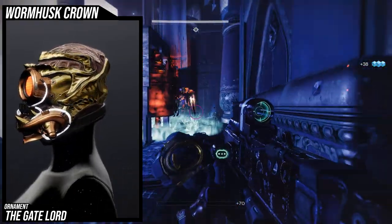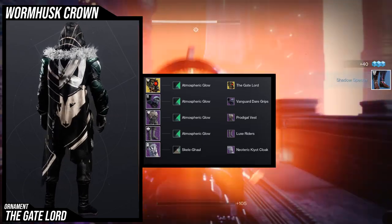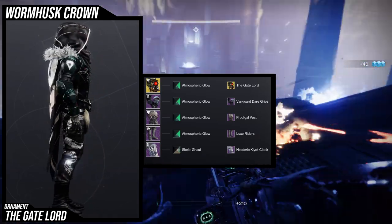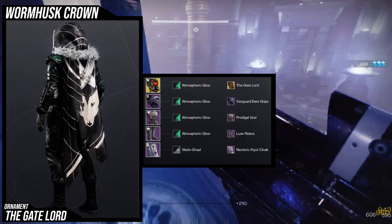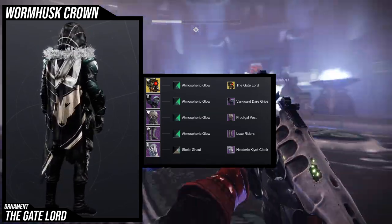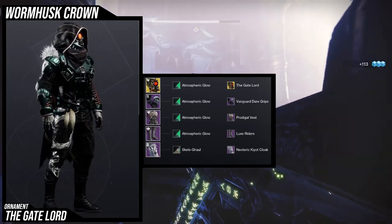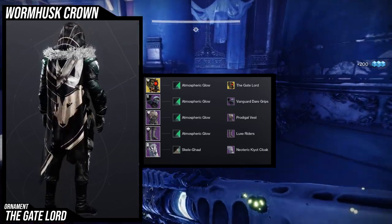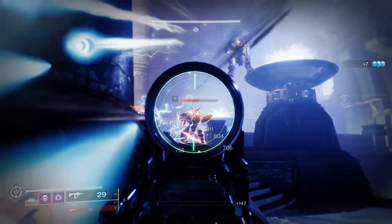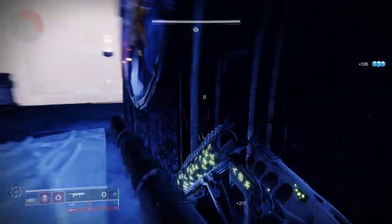For the example armor set I used, this one is a very much flex piece for me, so I just use it on pretty much whatever I'm wearing. This is an example set I did really fast. Usually for this one I don't really care what I'm wearing with it — it's a big flex piece to me because it's so good you can really wear it with anything. But if you go for a Vex look it's probably gonna be even better, because the Gate Lord has the Vex eye and the wiring — it's just gonna look better overall. The ornament is definitely the thing to go for.